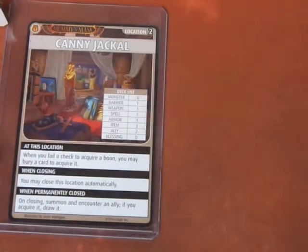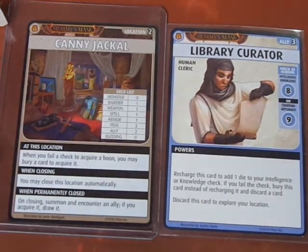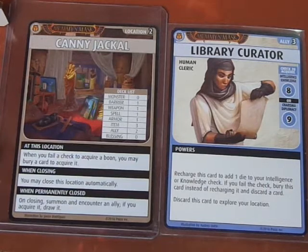We're going to advance the Blessings deck and explore again. Sweet — we get the Library Curator. The check is Intelligence Knowledge 8, or Charisma Diplomacy 9. This card looks pretty cool. We're going to go with the Charisma check because Alhazra has D10 plus 6 for her Charisma.